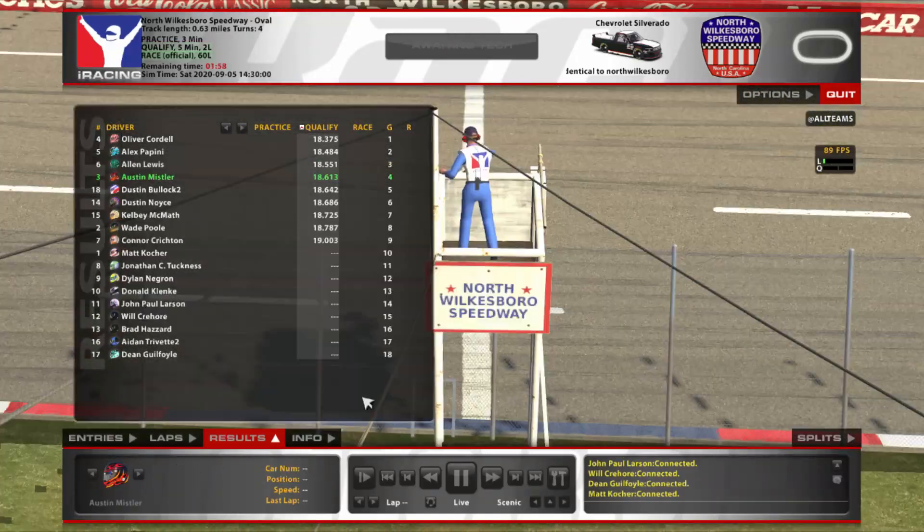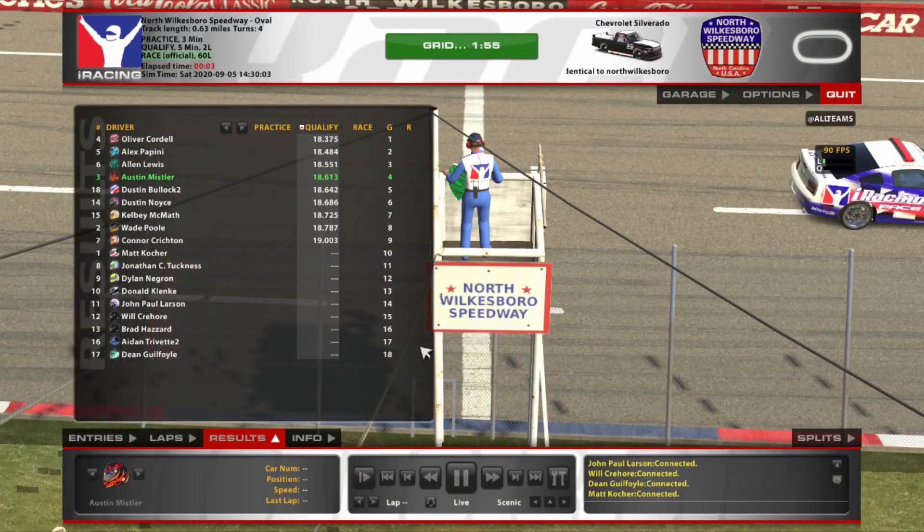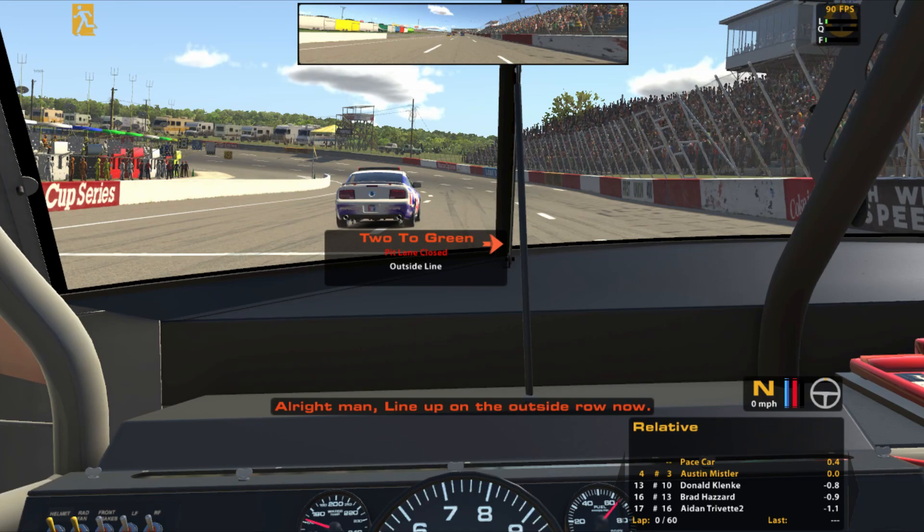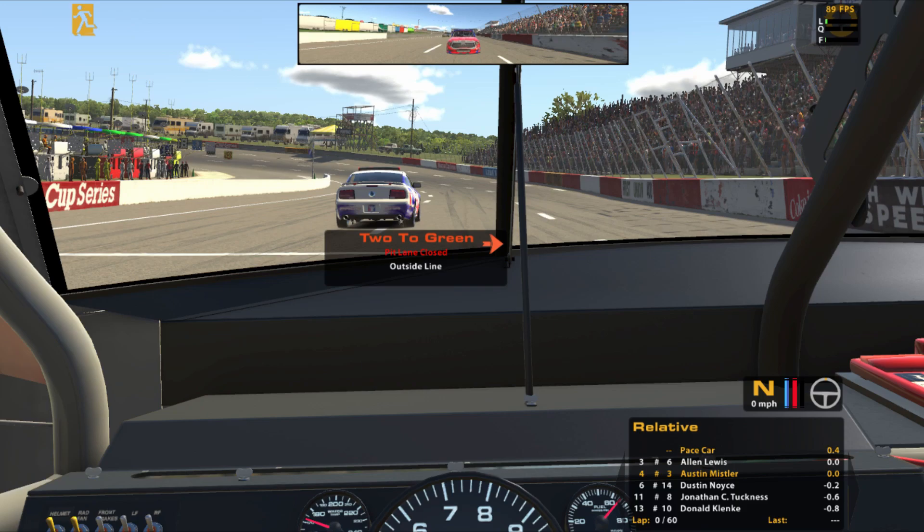Looks like we qualified fourth — not too bad. Only half the amount of people qualified, so we're right in the middle of everybody that qualified, which is pretty good. It's a 60-lap race here. There are cautions, and I'm pretty sure we only get one extra set of tires. So if a caution flies around maybe lap 35 to 40, I'll probably pit around then — I don't want to pit earlier than that, because you get quick tire falloff. I kind of want to go farther into the race to then get tires.